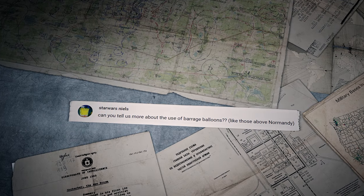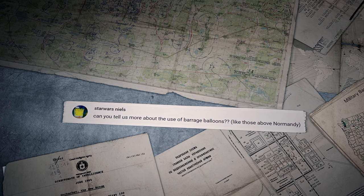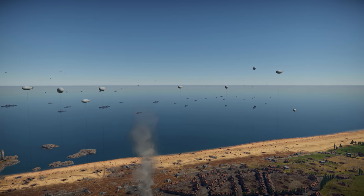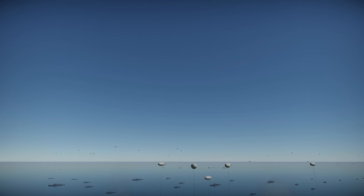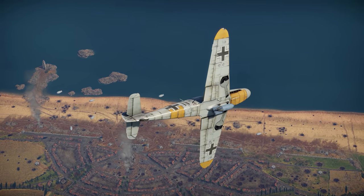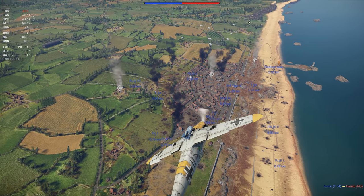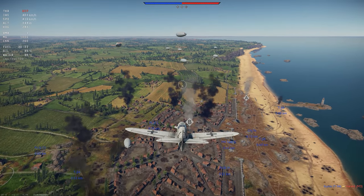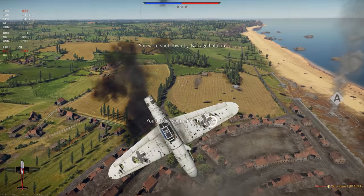Star Wars Niels asks about barrage balloons. Barrage balloons were mostly used to defend cities or important objects against enemy aviation. Pilots had to be wary of colliding with the cable holding the balloons, so they couldn't go low enough to dive bomb. In War Thunder, these balloons do a great job as well — when you fly above the Normandy map, always check your flight path, or you might lose a wing.